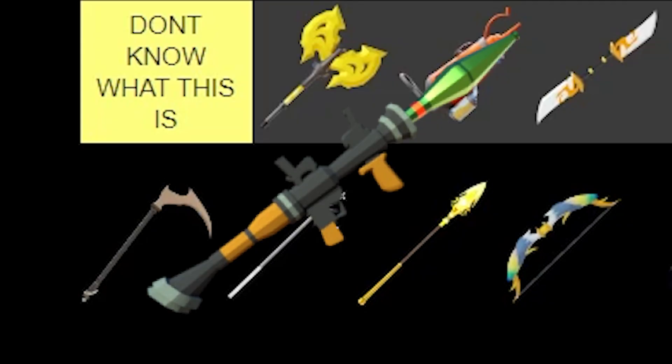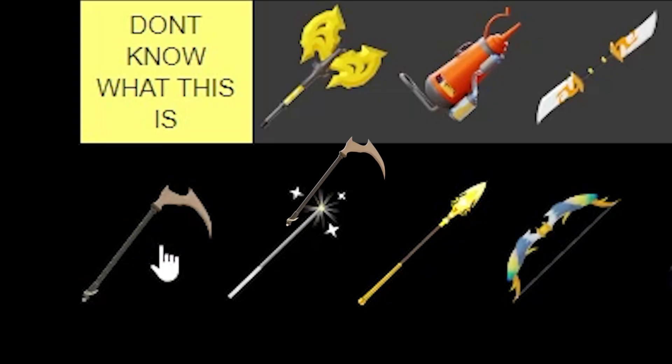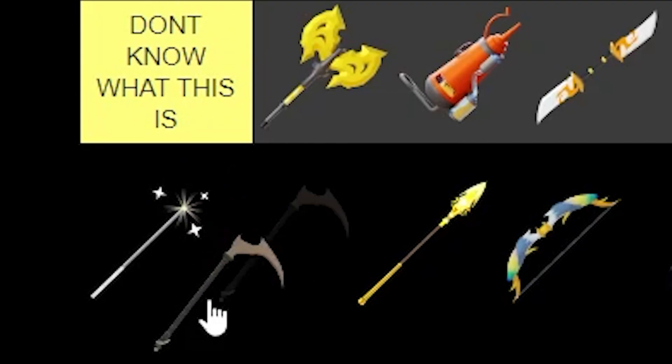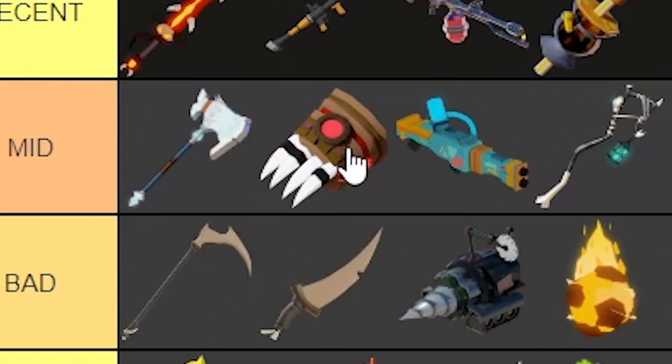Next up, we've got the RPG — we're putting that in Decent, second from the top. Next up, we've got the Scythe. Before the Scythe nerf, that was God tier. Now I'm just gonna put it in bad — no one forges a Scythe anymore.